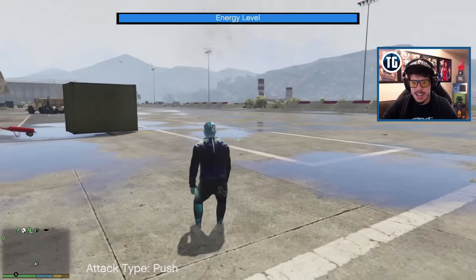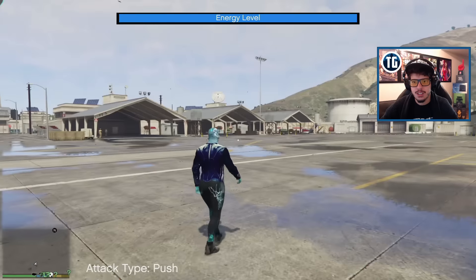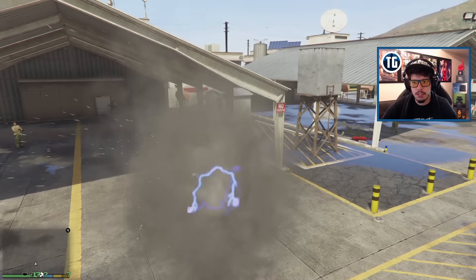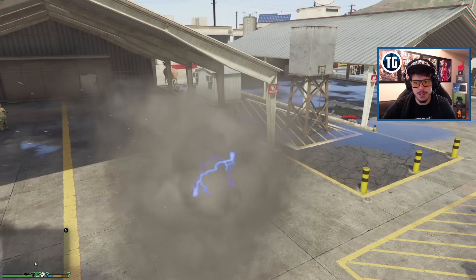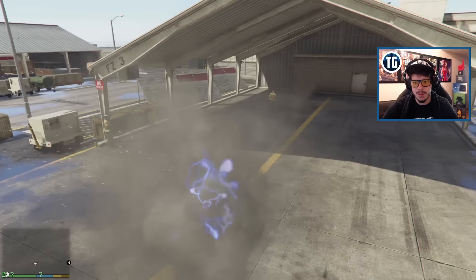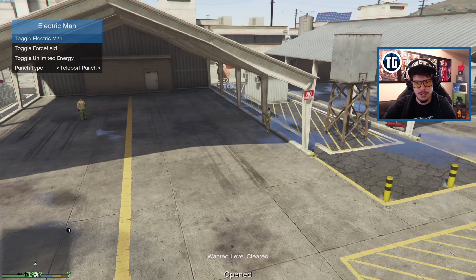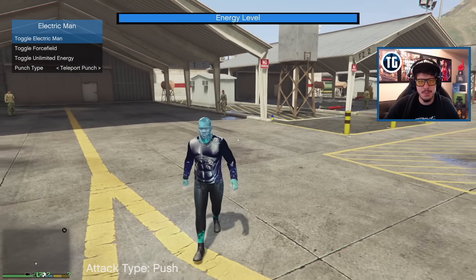Yes! This mod is sick - that is what a lot of mods don't do, where you can use abilities in the air. Let's try that force punch again... I think I might have glitched it. Let's turn off his abilities - oh no! He's just a puff of cloud smoke. He has become nothingness. We're going to reset this mod - toggle Electric Man off, toggle Electric Man on. Maybe that's pretty buggy.